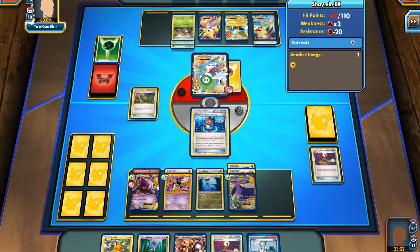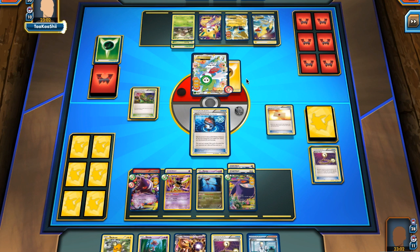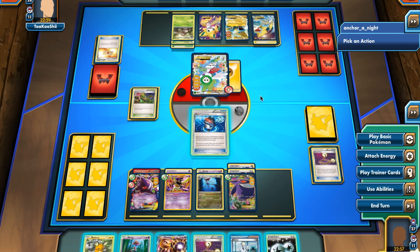He attaches a Lightning Energy onto Shaman and plays a Professor's Letter, which gets him a Grass and a Lightning Energy. We may see a manual retreat, but he actually lets Shaman stay in the active spot — that's good for me since I can knock it out next turn.